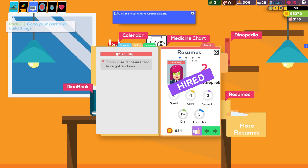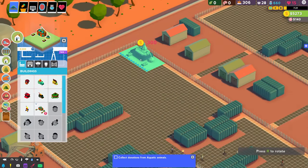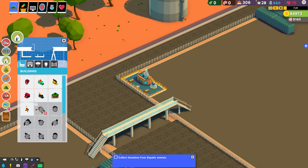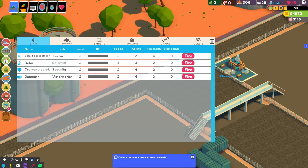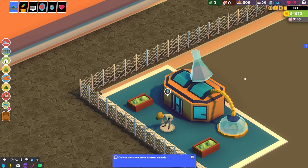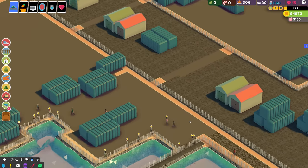We're going to pick one of each staff member - we've got Gamonth, which is an incredible name, Bella the scientist who looks like an absolute chad, and obviously Chromon for security. So we've got one of each. There are a few things we need to do at the start - we always need a science building, so I'll tuck that away in the back corner, grab our scientist Bella, and plop them in. They'll stand there doing a dance - that's meant to be science - and generate science points to unlock new things.